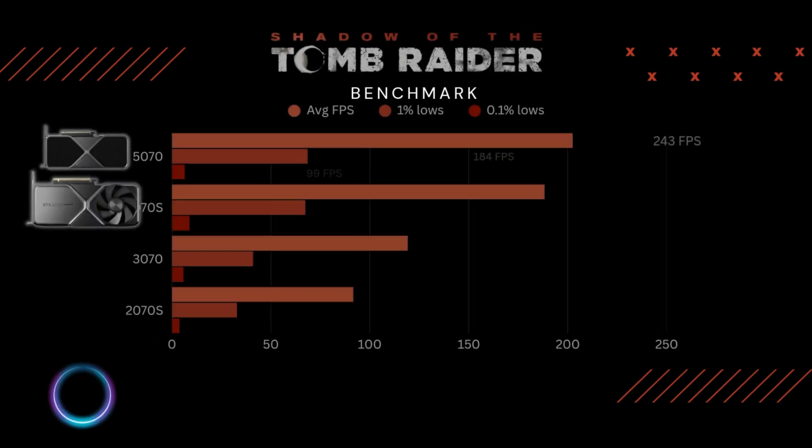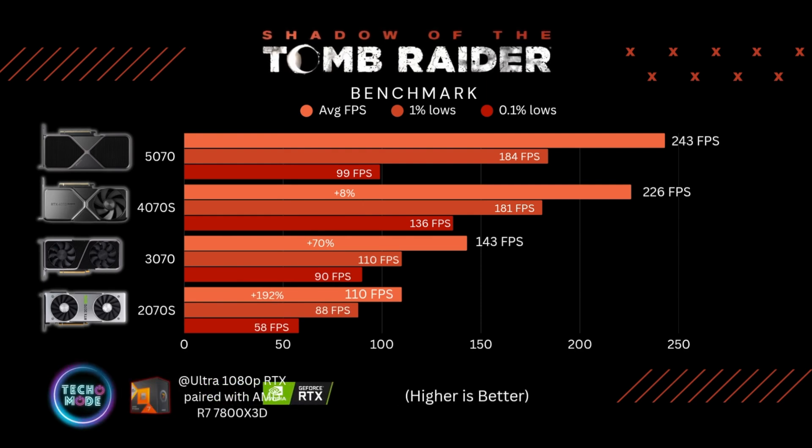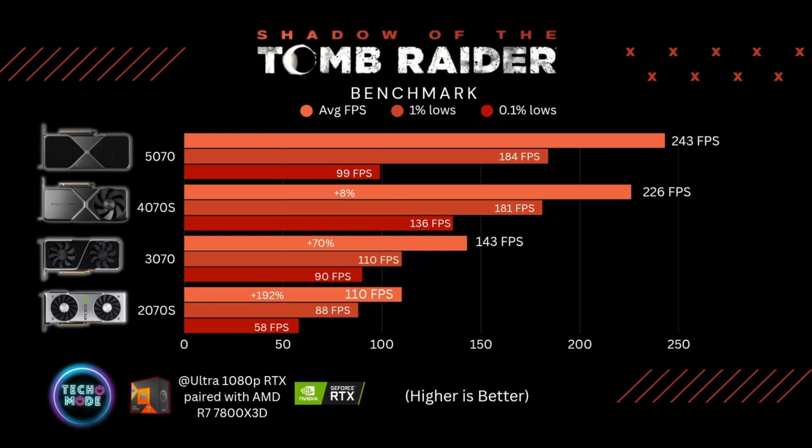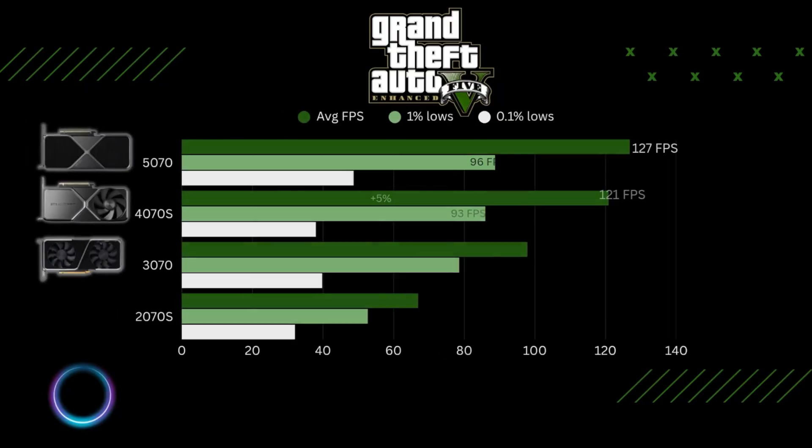At 1080p with ray tracing on in Shadow of the Tomb Raider, the 2070 Super handles the game no problem. The 5070 was better than the 4070 Super by about eight percent, 70% over the 3070, and a massive 192% over the 2070 Super.